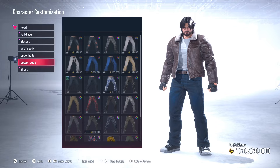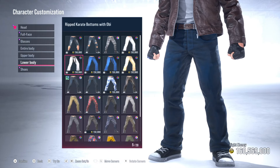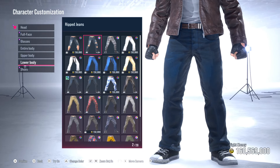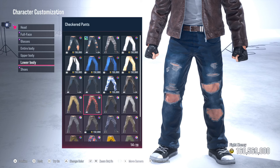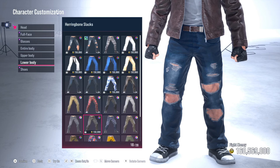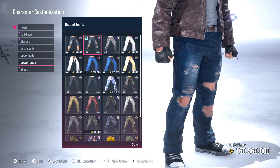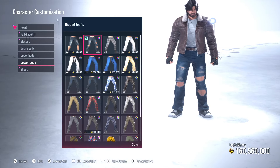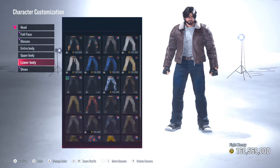For the lower body, you really don't need to change much. Right now he has on the default jeans. Some of you may be tempted to put on the ripped jeans — it's like Wolverine's been in somewhat of a fight. Keeping it true to character, the only thing you want on his lower body should be either the jeans or the ripped jeans. We're going to keep it on the default jeans, but for those of you that want to use the ripped jeans, by all means.